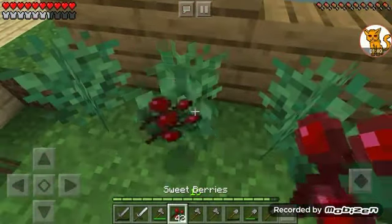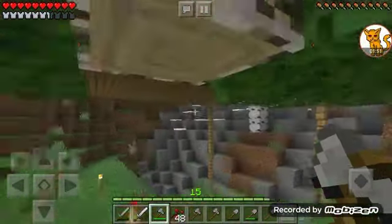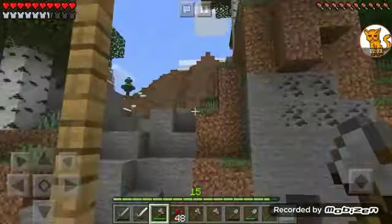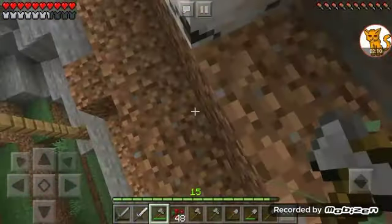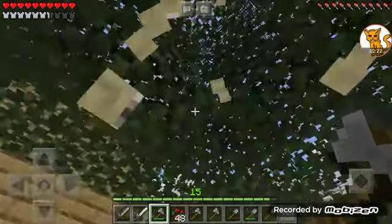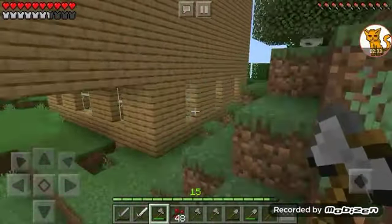I need the berries. And I knew there was a birch tree back here — I knew there was one. This is kind of a weird way — I did build my house a little bit weird, but I think it's unique. My house is unique. I just see lots of birch trees and I'm like, hey, I'm going for you next.